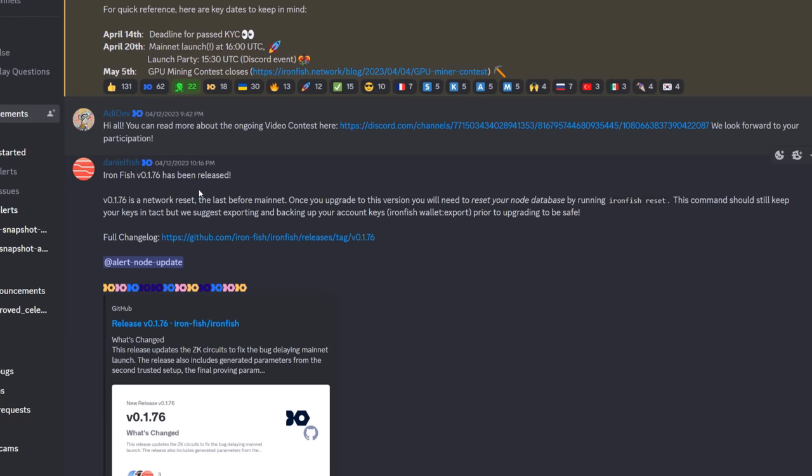I just popped into the Iron Fish Discord to show you there is a new testnet release to test your stuff. That's the version I'm going to upgrade to, and when mainnet hits it'll be the exact same thing. Version 0.1.76 is a network reset — the last one before mainnet.